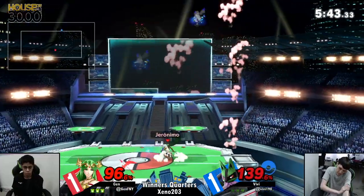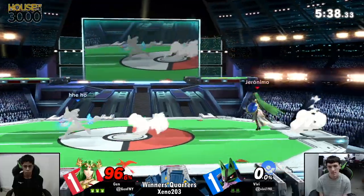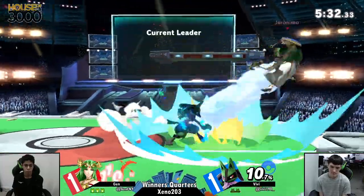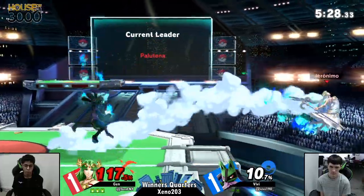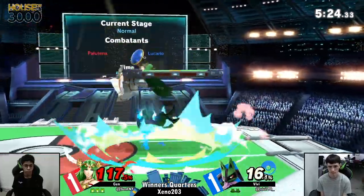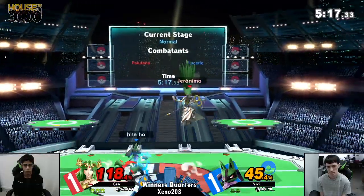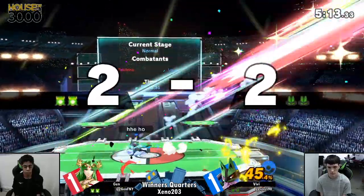Again with the up tilt — I'm still so surprised it actually kills. I wasn't expecting it to kill there at 130%; I was thinking more like 140%. It killed at 130. We've seen a kill at platforms, a kill at ledge, a kill on mid-stage, a kill everywhere — we're going to see a kill off the top at some point. What is this move? And it lasts for a long time too. You know you play a good character when pretty much every move she has is good. What move of Palutena's isn't good?